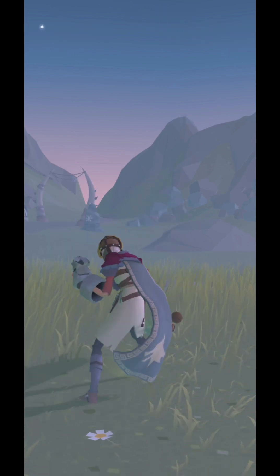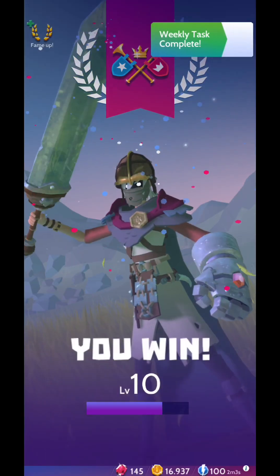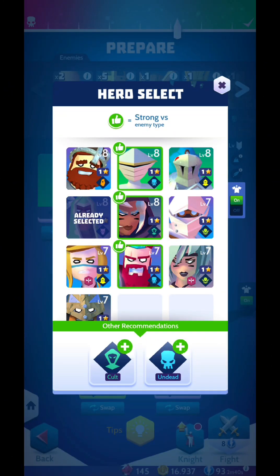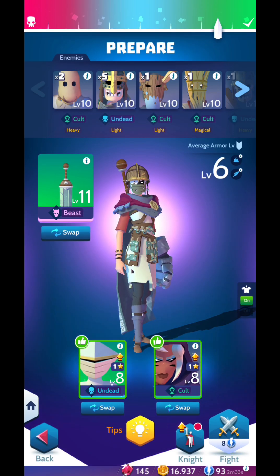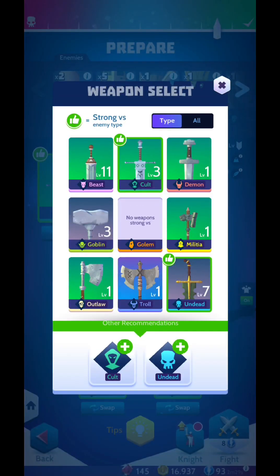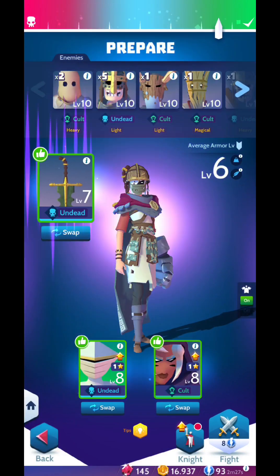You're going to advance in the campaign and have a lot of side quests. You can swap your heroes and choose the ones with the thumbs up because those are going to do more damage towards your enemies. Also you can swap the weapon — this one is a better one because these enemies are undead or cult.